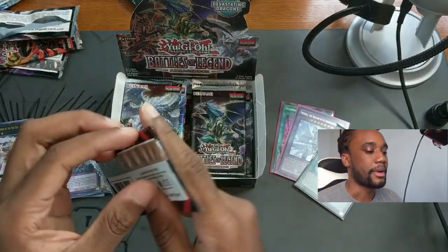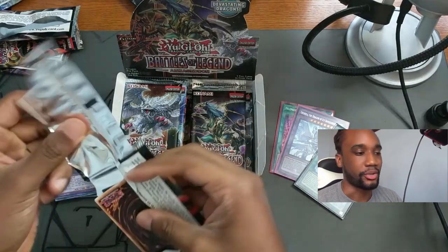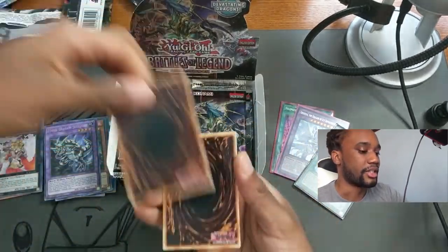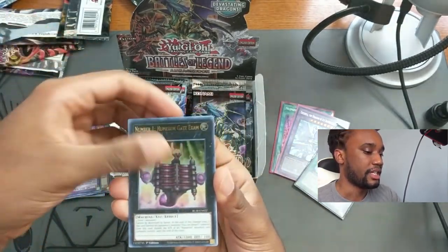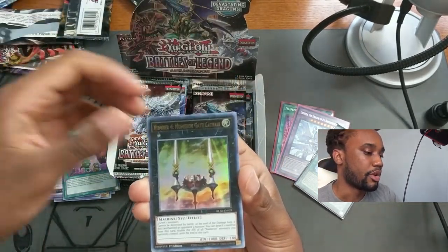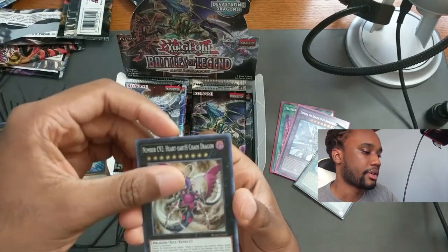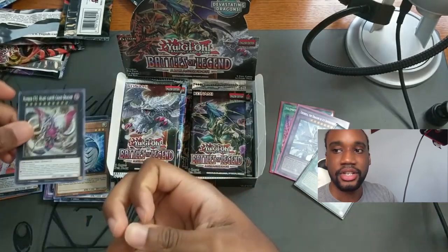Skull Gar kind of reminds me of Skeletor, but actually more like Skull Greymon — not sure if you guys are familiar with the Digimon series. Next we have Numeron Gate Ecam, Obedient Schooled — another really useful card — Numeron Gate Katvari, Galaxy Worm, and Number C92 Heart-eartH Chaos Dragon.